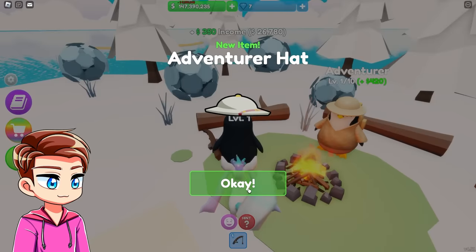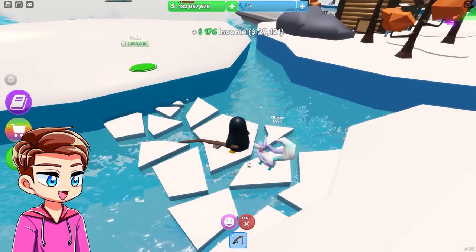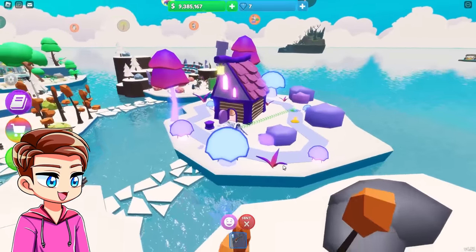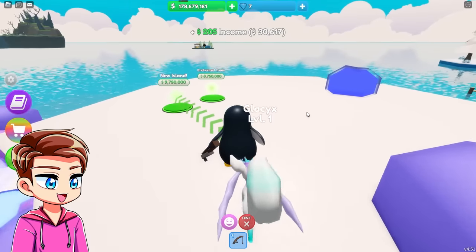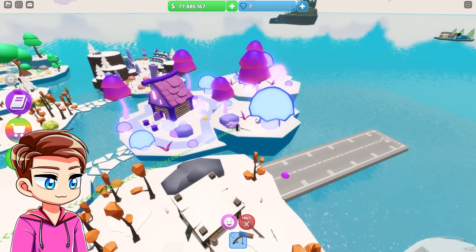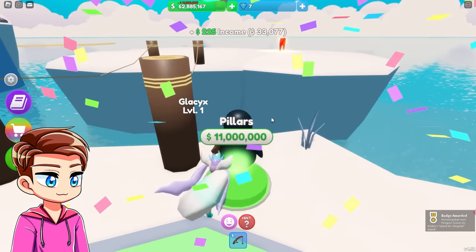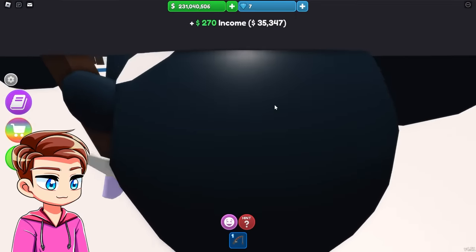Welcome adventurer — hope you go on many great adventures. Is this leading us to a new island? $9.2 million dollars for this island — holy moly! But it's such a cool island — it's like an enchanted island. Look at this enchanted grass, enchanted trees. This is officially my favorite island — this one is amazing! The new island costs $14 million. We got rocks, more enchanted trees — I think this is the completed enchanted island and it looks amazing.